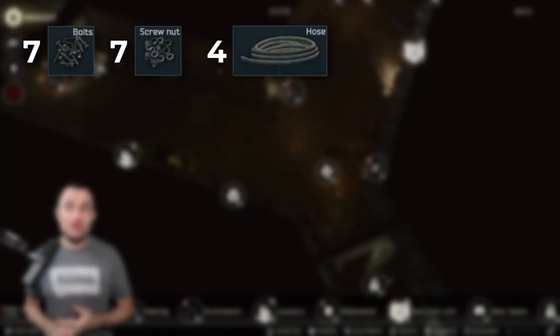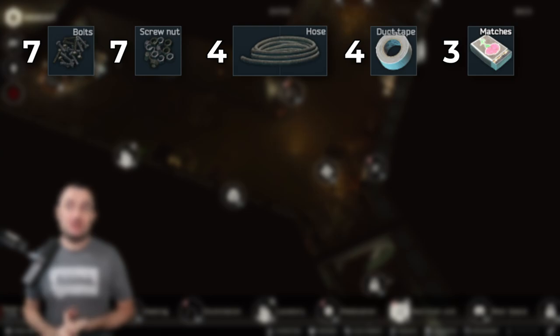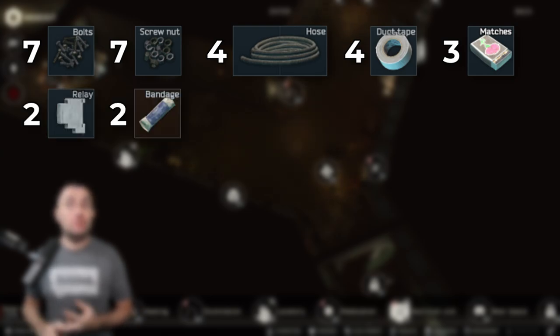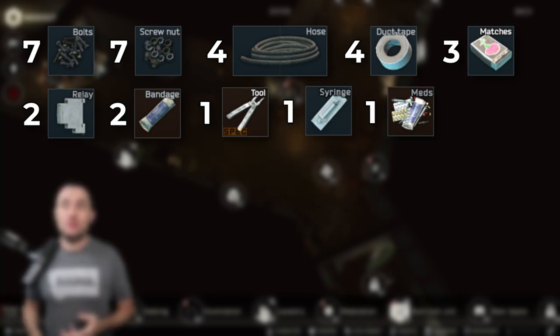You're going to need seven bolts and seven screw nuts. There are four hoses required, four duct tapes, three matches, two relays, two bandages, a Leatherman — which you can buy from Mechanic — a syringe, one pile of meds, and one measuring tape.